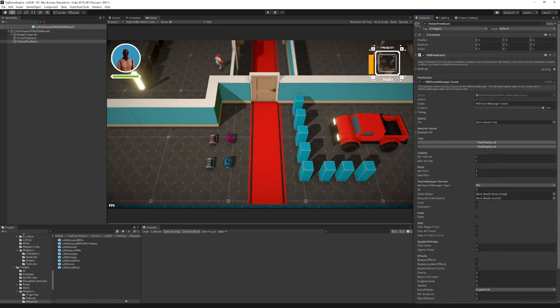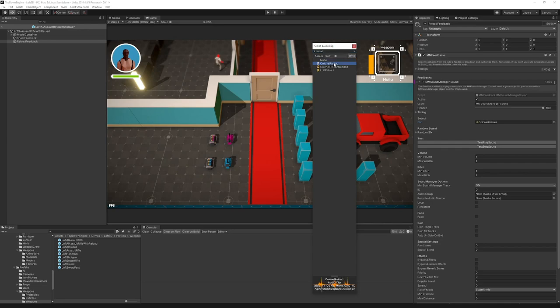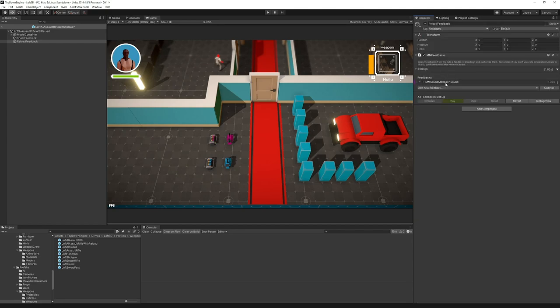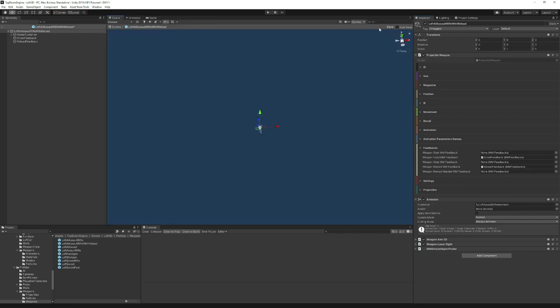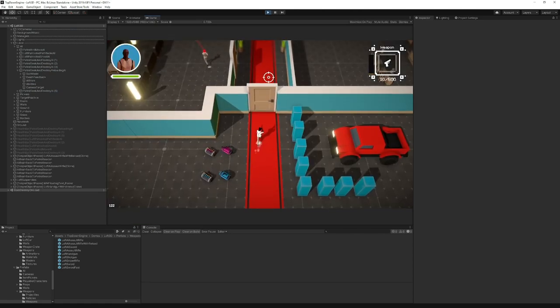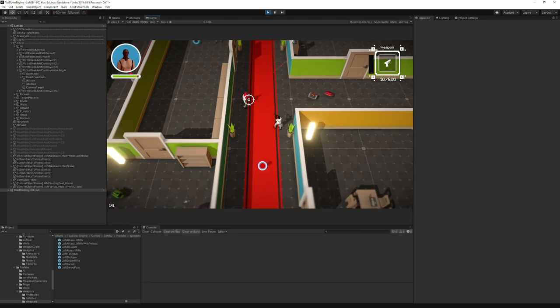I added an MM Sound Manager Sound feedback. I'll pick a reload sound — sounds like a good one. On my weapon, in the feedback section, I have a Weapon Reload MM Feedback slot, so I'll drag and drop this one in. Save the prefab, go back to the scene, press play, and see how it goes. Now we hear the reload sound, but the reload takes a while — maybe too long compared to the sound duration.